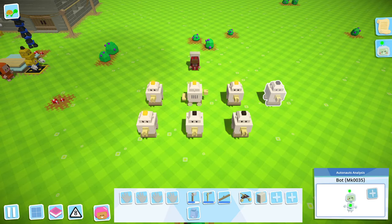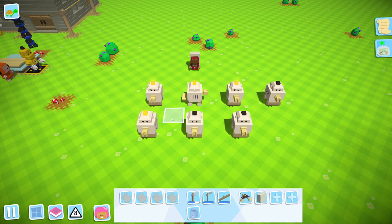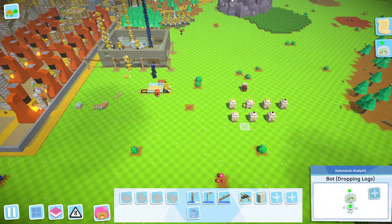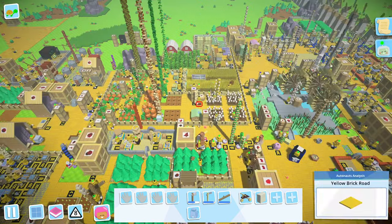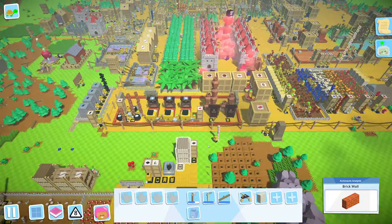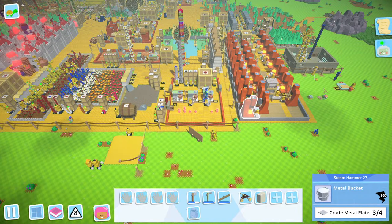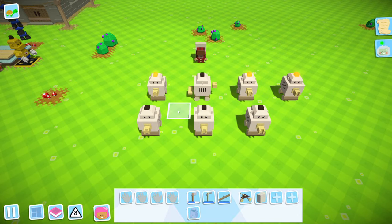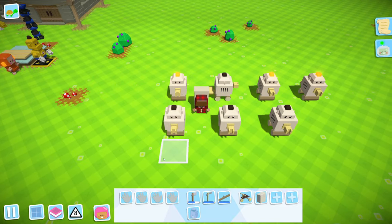Hello brothers and sisters, and welcome back to another basic Autonauts little tips and tricks tutorial. Today I'm going to show you entry-level gathering codes that you all need to have so you stop wasting your battery. You need to be having this because I literally use this code from Mark Zero all the way to gathering everything on my base and getting them stored. Literally use the same code — and you'll notice that here. So let's get in.